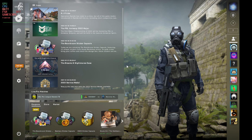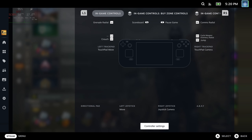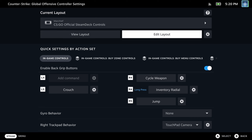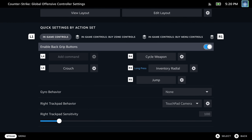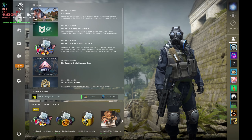Another setting that really caught me out was that by default gyro aim is actually enabled in the Steam controller settings, so you need to go to the Steam controller layout for CSGO. Go down to the gyro behavior and make sure this is set to none. By default that's set to the mouse and it will cause you no end of pain.